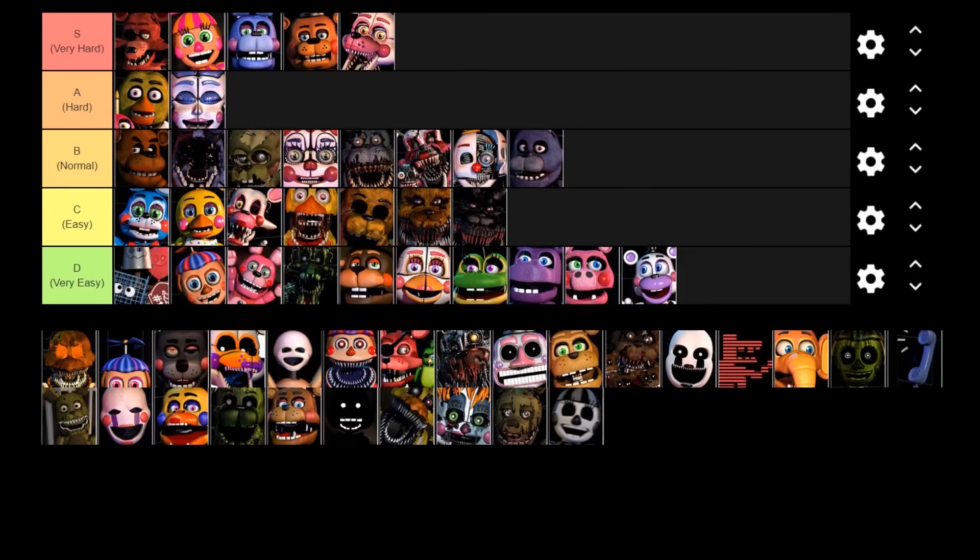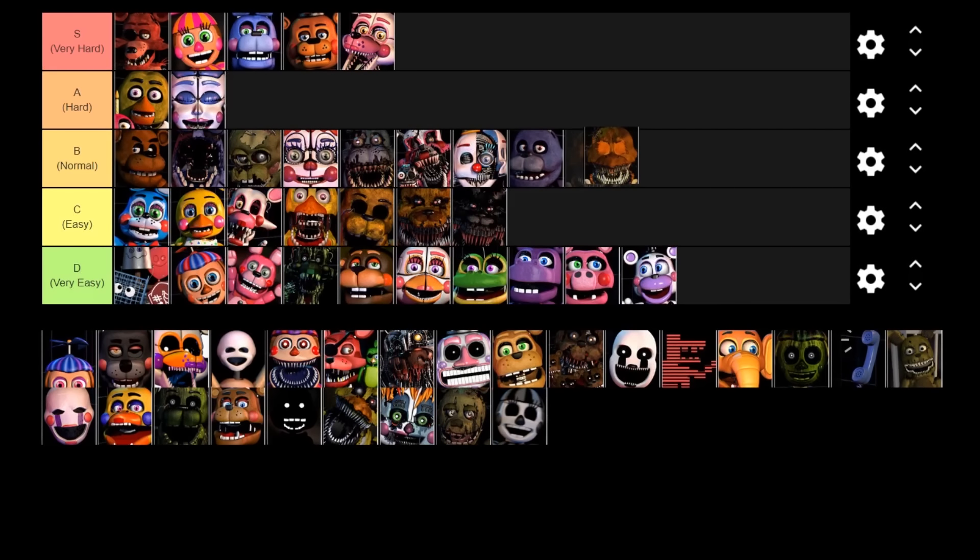Next up is JackO Chica. She's only really active if you let the office get too hot — I think it's if the office gets over 90 degrees she triggers, and she starts appearing in both the left and right hallway at the same time. The only way to make her go away is to cool down the office and close both doors at the same time. She does take up a lot of power because you've got to close two doors and make sure the office is cool, so you've got to either turn the fan on or the AC. I think she deserves to be in the normal tier — she's not too bad honestly.